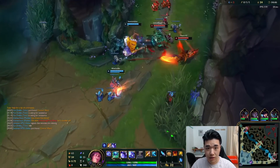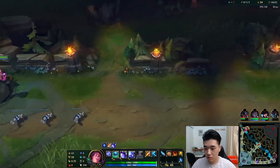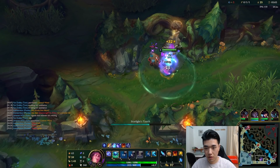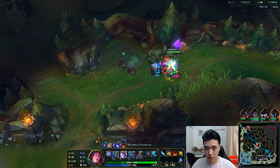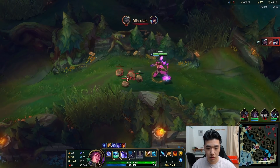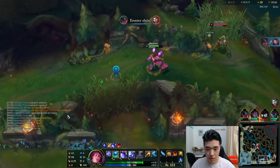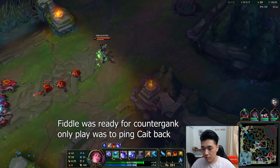Here we could look for a lane gank. Bot lane is doing pretty well. Just go back to clearing. She overstayed there. I'll put a ward for dragon and then move towards top side again. Unfortunately, we didn't get a gank off here.